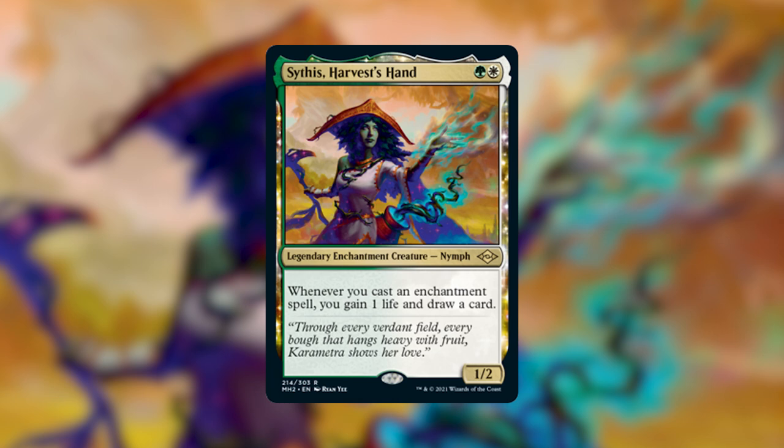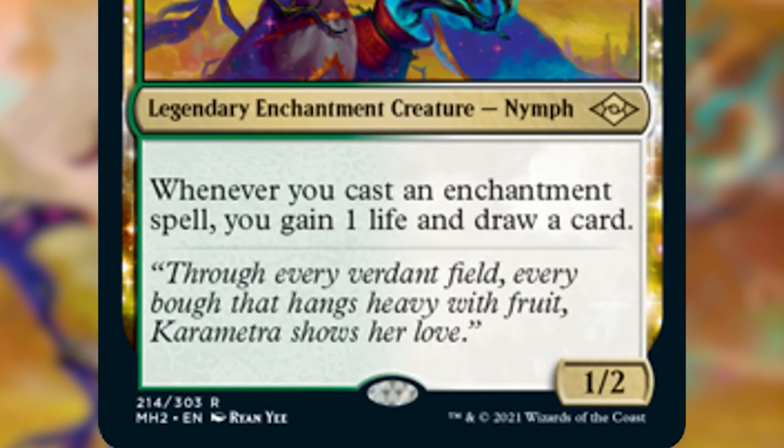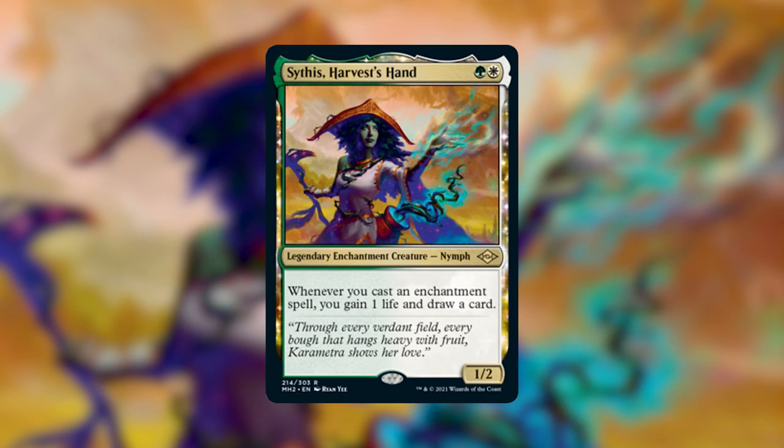So we have Sithis Harvest's Hand. She's a legendary enchantment creature — nymph — that costs a green and a white. She reads: whenever you cast an enchantment spell, you gain one life and you draw a card. This is an amazing commander. She is so powerful, and having an enchantress in the command zone is something I've been wanting for such a long time.